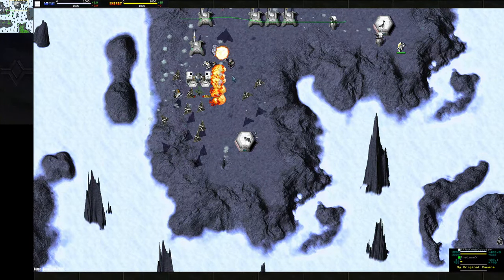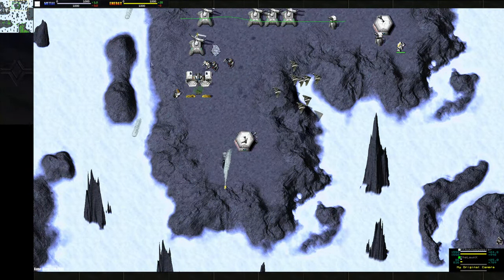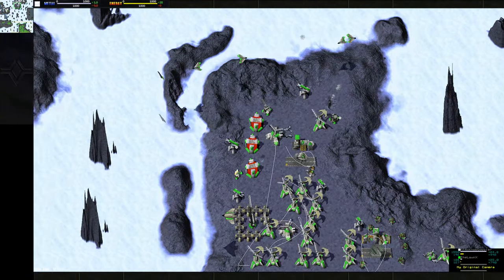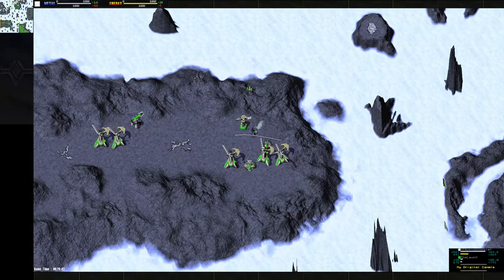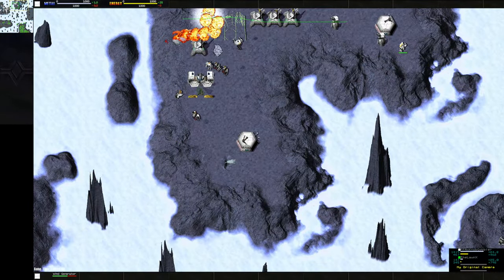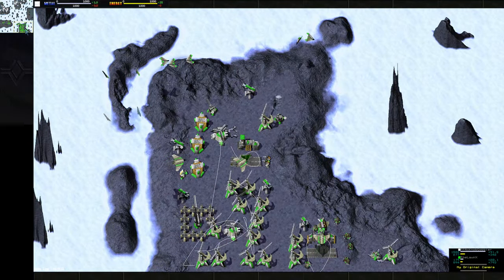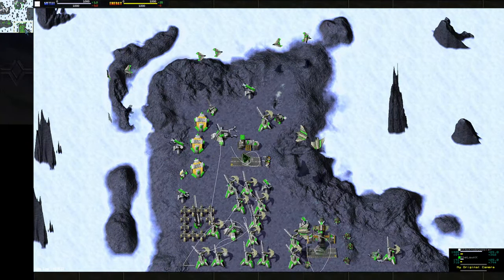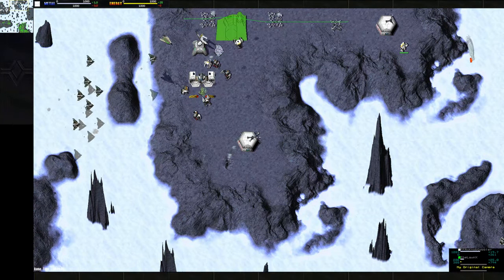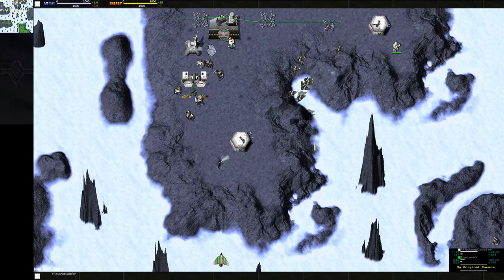Looks like Knob's gonna reclaim the advance here — I think he just wants the metal at this point. He's cloaking his comm because he's worried about a snipe. Lon rushed his Big Bertha out and he doesn't have any energy to fire it — he needs more energy. His metal bar is pretty full, so he can't really build much more. He needs to start building some energy. On small maps like this, what you do with your space is actually pretty important. Lon is doing some good off-screen bombing there.